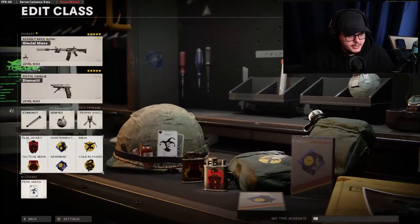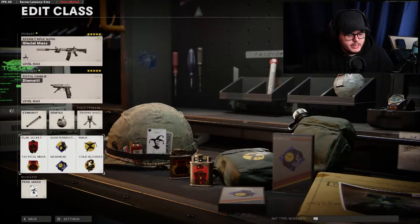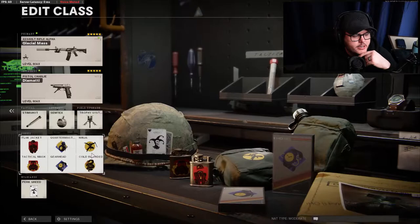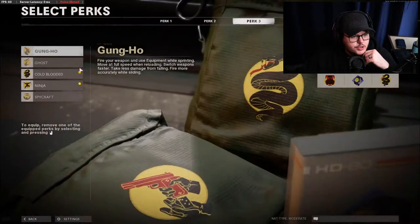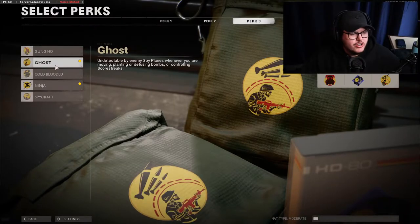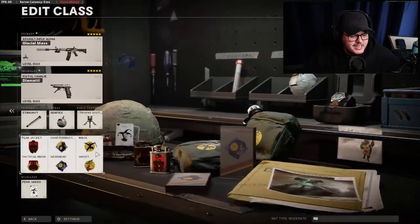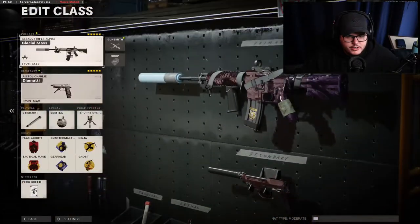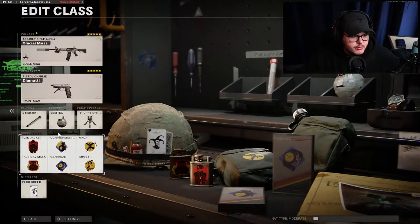We're running Perk Greed so: Ninja, Cold-Blooded, Quartermaster, Gearhead — because you don't need Scavenger. Tracker would probably work better over Quartermaster to be honest, but I keep Quartermaster on just in case I live. Flak Jacket, Tac Mask — though you don't really need it when you have the Trophy System. You can also switch Cold-Blooded for Ghost, which you probably should, but people in Search aren't calling in many killstreaks usually.